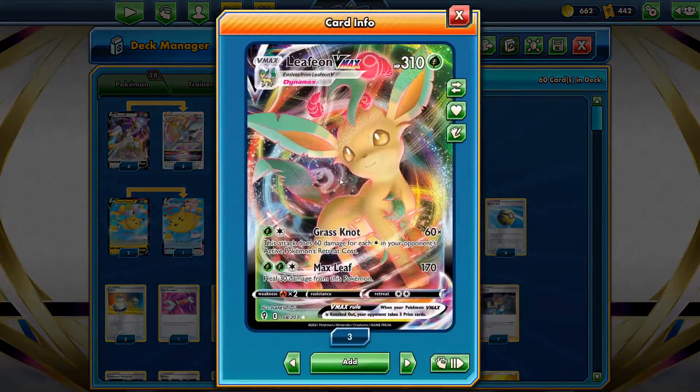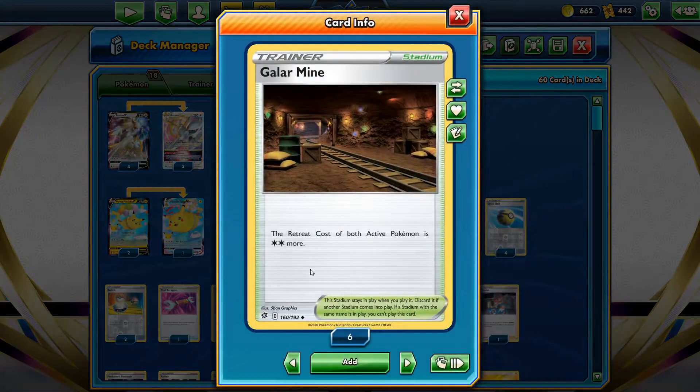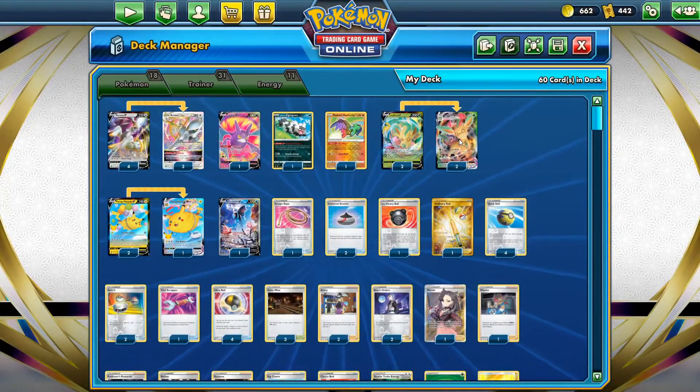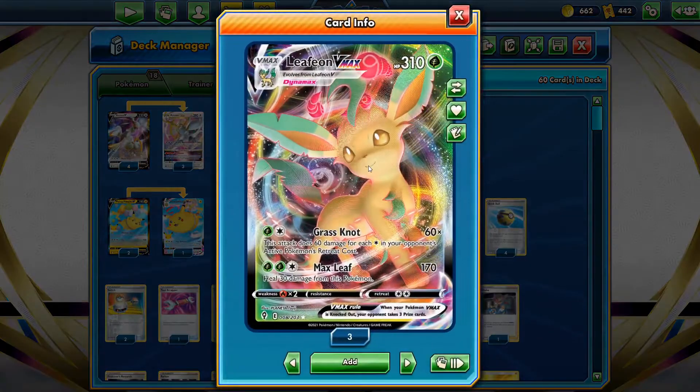We also run Leafeon VMAX, a card I've always liked since its first drop. It has the attack Grass Knot, which does 60 times the opponent's retreat cost. We also run Galarian Mine to increase that damage - it increases the retreat cost of both Active Pokemon by two. Leafeon also has Max Leaf, doing 170 and healing 30, and that healing has actually screwed with some numbers here and there.